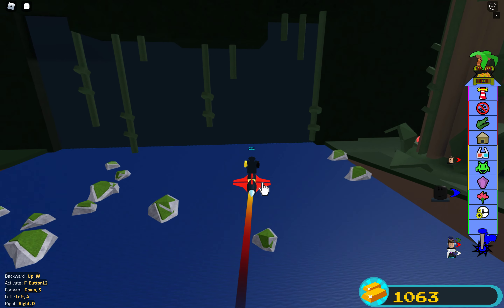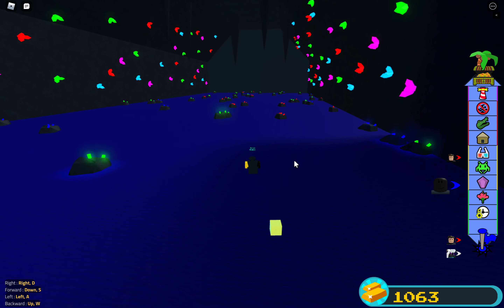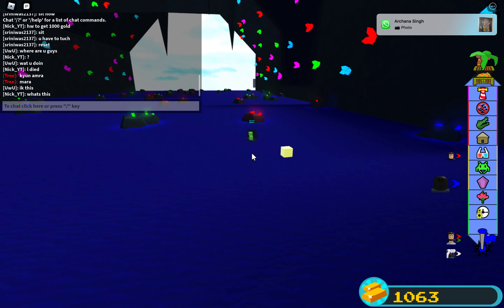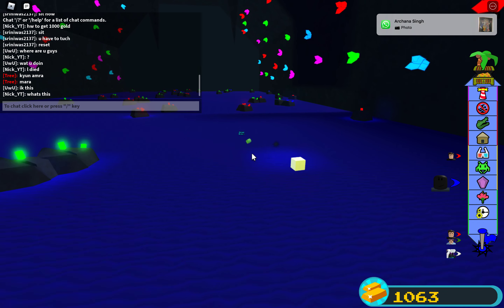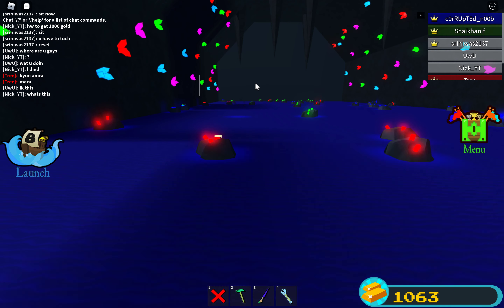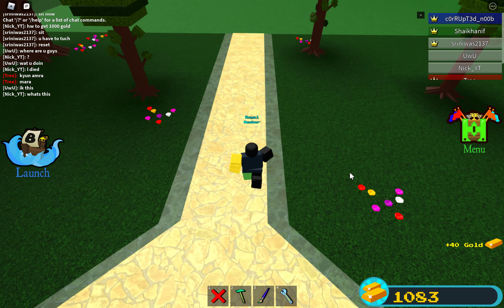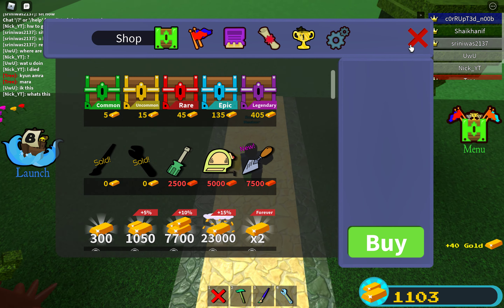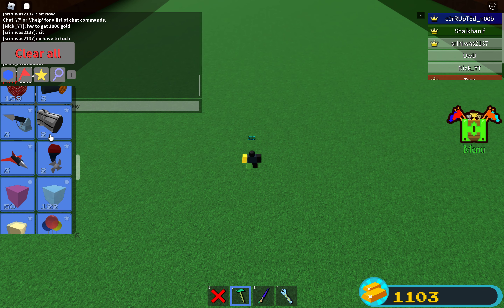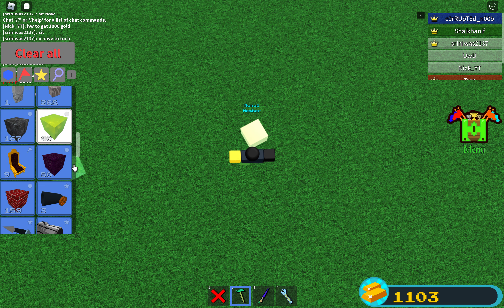As for whether it has limited fuel or can cover the map — yes, it can cover the whole map in the game, which is actually pretty easy. But unlike the crystal, these jet turbines do have a weakness: they only have one durability. So you might have to control it very carefully.